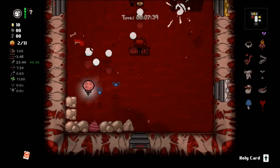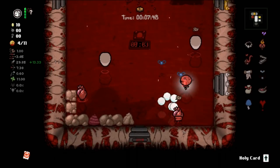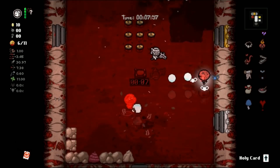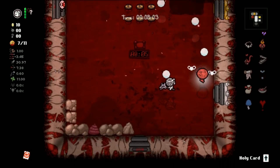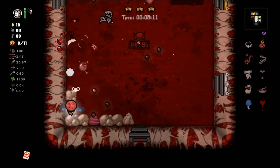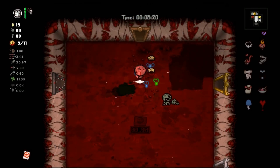We got damage, we got Sacred Heart homing — this might be the run folks. I don't want to jinx it. These guys throw their heads so we've got to watch out for that. Mulligan is still doing work. The Mask of Red Death does nothing to us. Let's get these gurgling guys — they'll melt. I used my holy card without D1-ing it, so okay. Good thing though because holy shit — let's regroup, let's be intelligent.